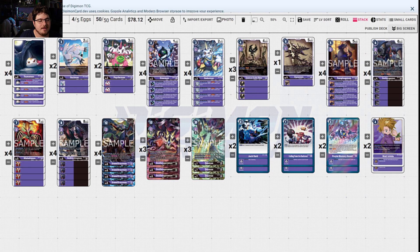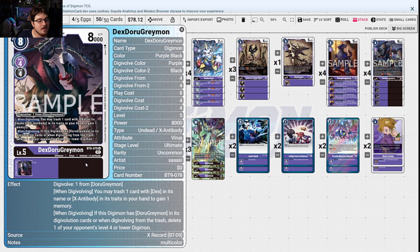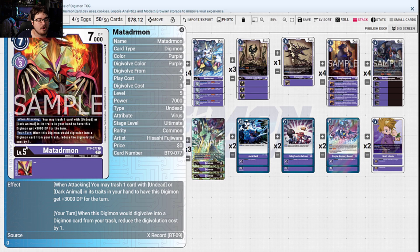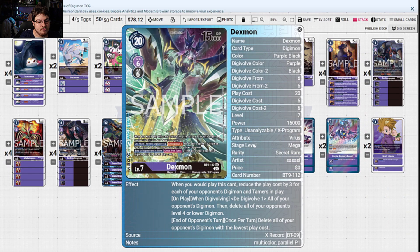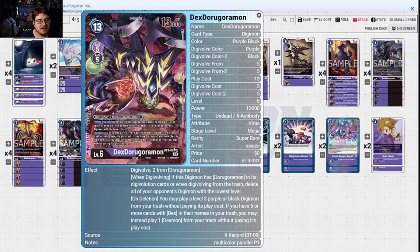The thing is that this doesn't double stack, so you can't just go 1 to Mega — everything's resolving when attacking. You'll go into Matadoramon or Dex Duragreymon. Both have a way: if this is digivolving, you may trash one card with Dex in its name or X-Antibody in its traits from your hand to gain one memory — making it cheaper, like a 3-cost. When digivolving, if you have a Duragreymon in its digivolution costs, or when digivolving from Trash, delete one of your opponent's level 4 or lower. And then you have Matadoramon: trash one card with Undead or Dark Animal from your hand to have this Digimon gain 3,000 DP. On your turn when this Digimon would digivolve into a Digimon card from Trash, reduce the digivolution cost by 1. Just all-in-all good stuff — you're just going up and climbing. The only thing you can't really go into is Dexmon because he is not Undead or Dark Animal type. But you can climb up into Dexdura here.